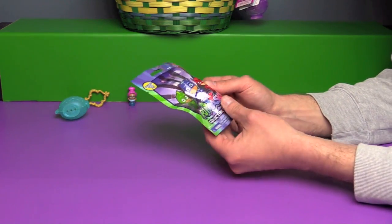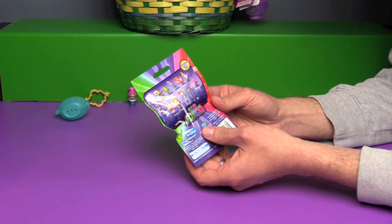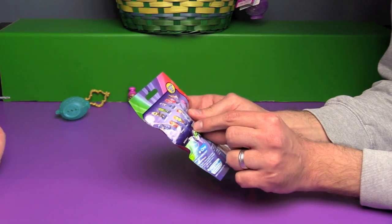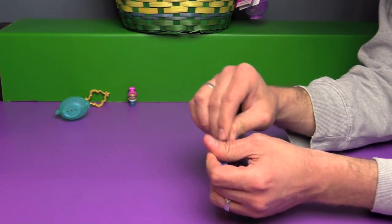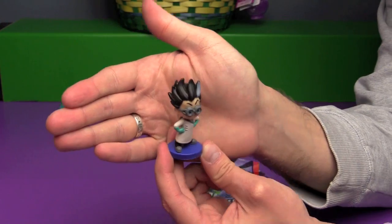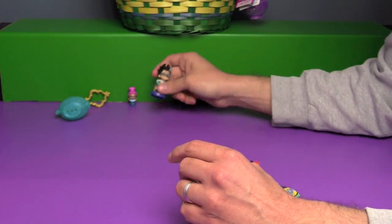PJ Masks! We have seen this show — collectible figurines. It looks like you can collect Luna Girl, Gecko, Catboy, Owlette, Romeo, a Ninjalino, Night Ninja, another Catboy, and then Amaya, Greg, Connor, and the Rare Connor. This is obviously the Catboy selection, Series one. Let's see who we have — we got Romeo! Very nice, we got a villain — one of the three villains that the PJ Masks go up against. He has a little backpack on, that's cute.